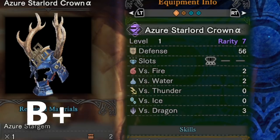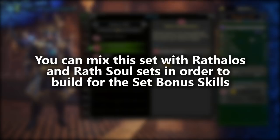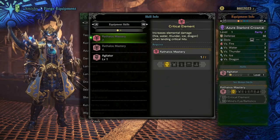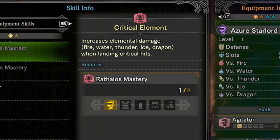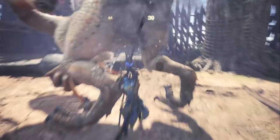Now let's talk about the set bonus skill Critical Element, which you can unlock with only two pieces of the set. You can also unlock Mind's Eye Ballistics, but you need a much larger investment of four pieces. The Azure Starlord set can also be mixed with the Rathalos and Rathalos Soul armor sets to build the same set bonus skills. Critical Element is considered a primary skill for most elemental damage builds, including weapons like the Lance, bow guns using elemental ammo, some sword and shield weapons, and especially dual blades and bows. Elemental damage is more efficient the faster your attacks are, and elemental builds utilize Critical Element to optimize their damage. This is a major part of why we're so interested in the Azure Starlord set, and we'll be tiering it by comparing it to the other two Rathalos sets.